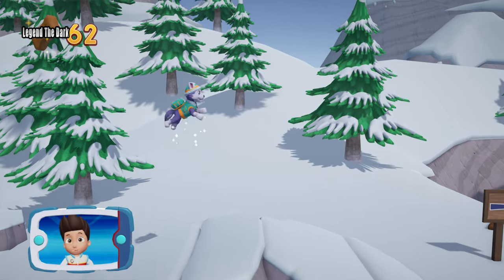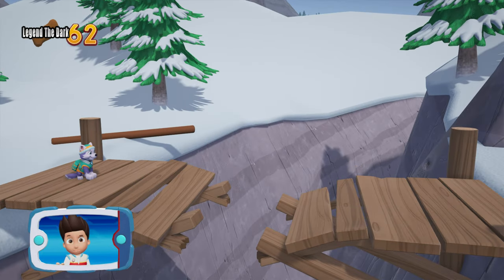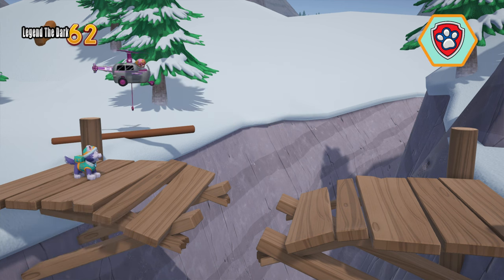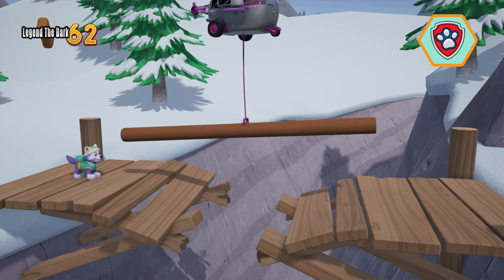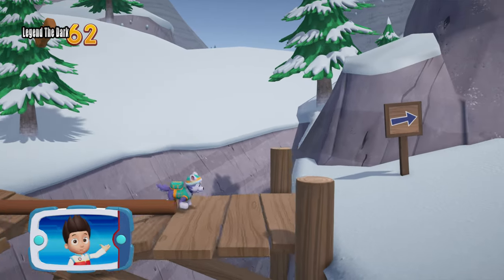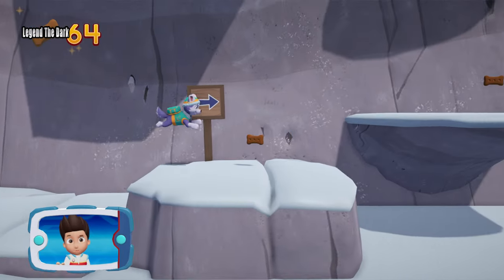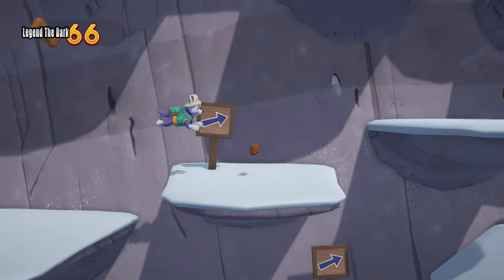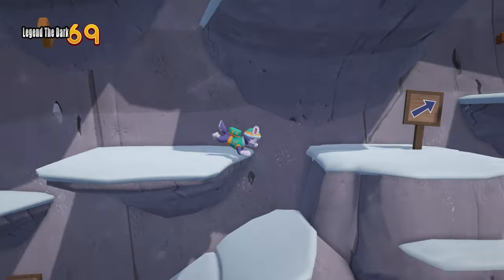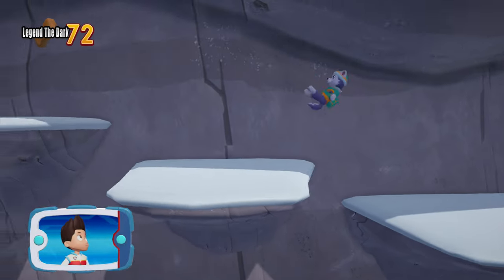Collect all the pup treats in a mission to earn special pup treat awards. It looked too far for Everest to jump — we need Skye to lend us a paw. All right, now we can keep moving. I'm detecting a golden paw print somewhere nearby. Mr. Porter and Alex need our help. Help Everest snowboard down the mountain to unlock the gate.